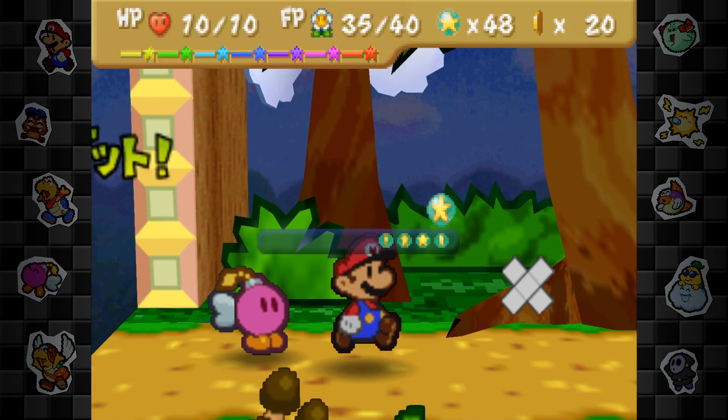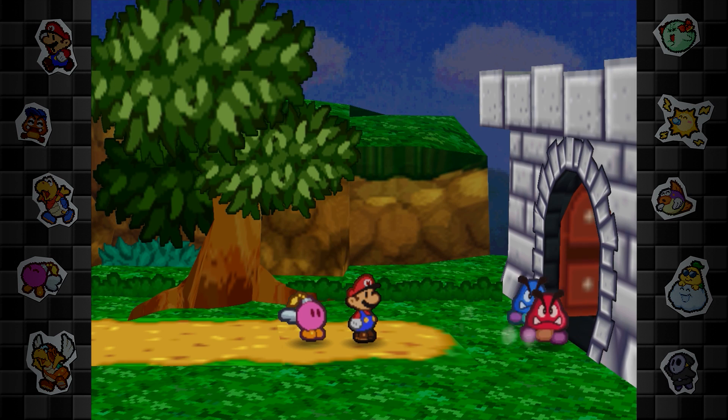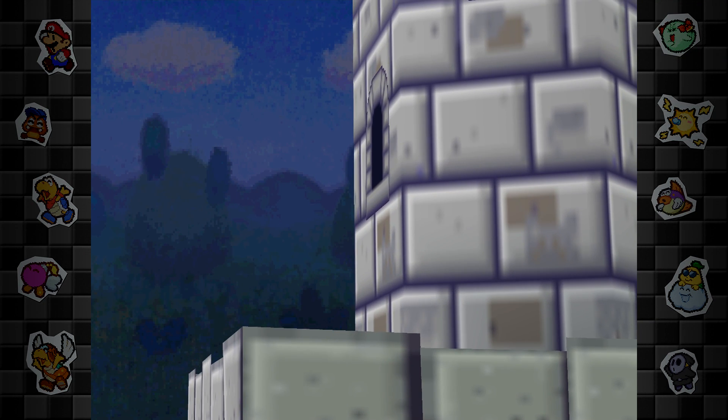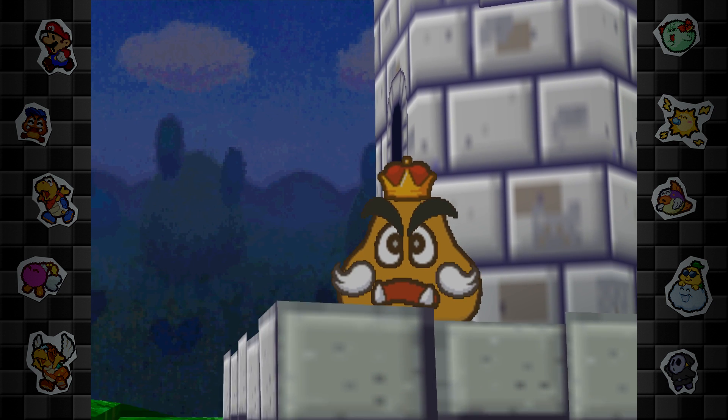As we know from playing the game normally, defeating Goomba King has him retreat into his fortress, where he convinces Mario to definitely not press any switches he may encounter outside. Activate a bush and a hidden switch reveals itself. Hitting it causes his fortress to fall and conveniently grants us access to Toad Town, but the entire sequence is handled differently than you'd probably expect.